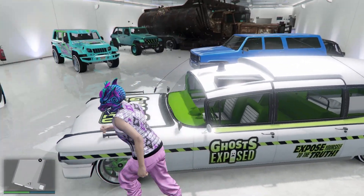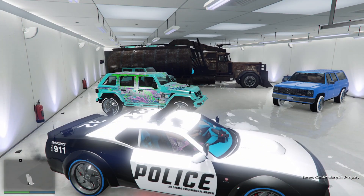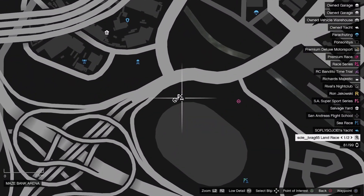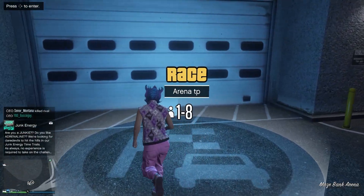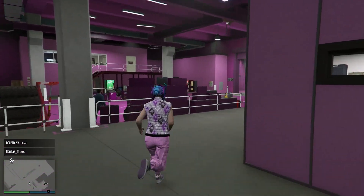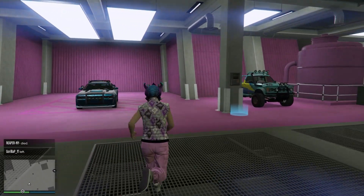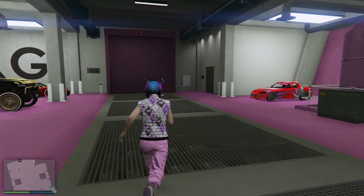We're gonna jump inside a random vehicle and make our way back over to the Arena War to check the damage — or we can teleport over there, doesn't matter. Enter inside the workshop. Now that cop car we just selected should be in place of the Cebris. And that's confirmed — the cop car is now in place of the Cebris.